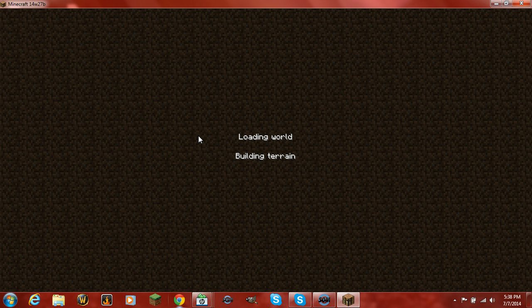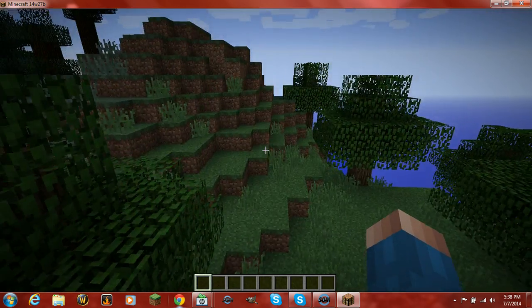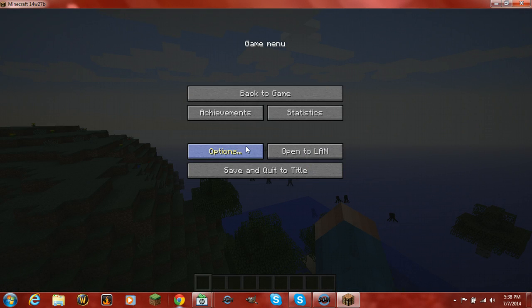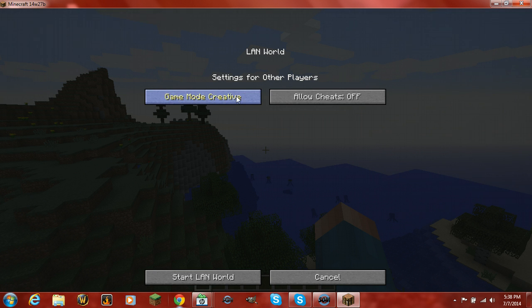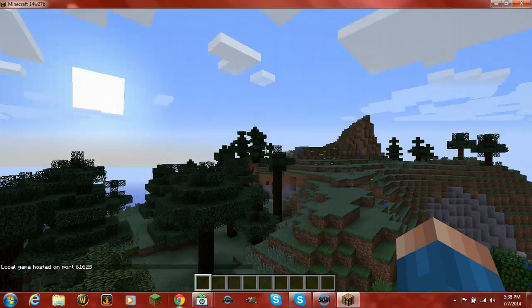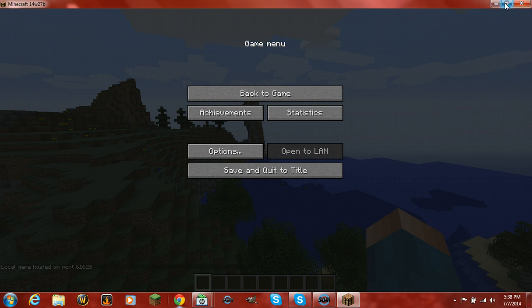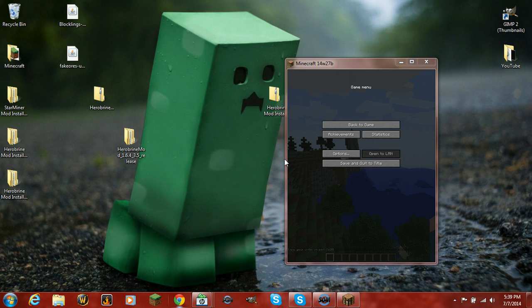Sorry, my bird's being annoying. So here I am in my new world — you can see it's a nice landscape. What you want to do is go to Open to LAN, and then start the LAN world. Then you want to make sure it's not full screen and put it off to the side.